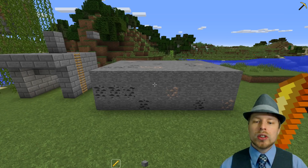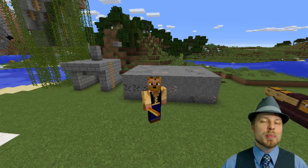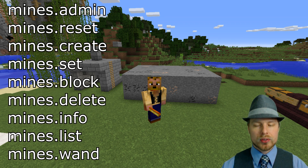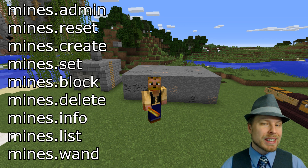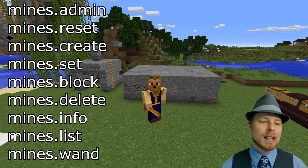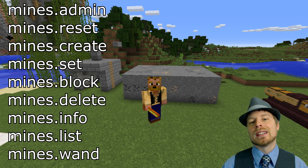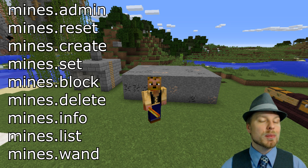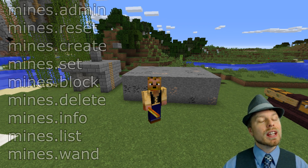Everything else is pretty much in the config. For permission nodes: give your admins `mines.admin` if you want them to have all options for modifying mines. If you want to split it up — for example, just resetting mines — give them `mines.reset`. Otherwise there's `mines.create`, `.set`, `.block`, `.delete`, `.info`, `.wand`, and `.list` so you can control exactly what each group can do.